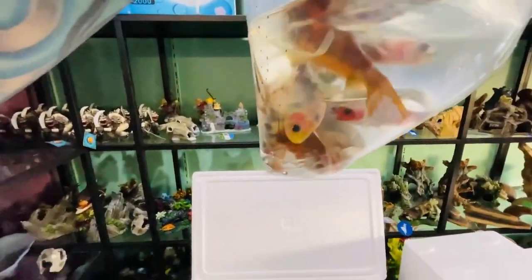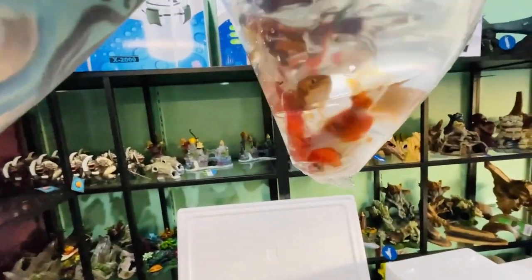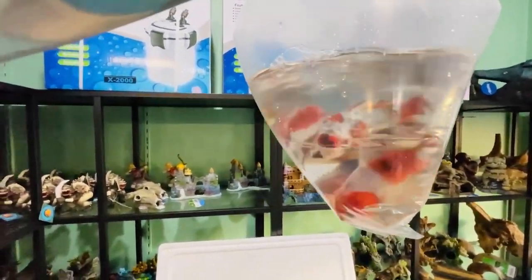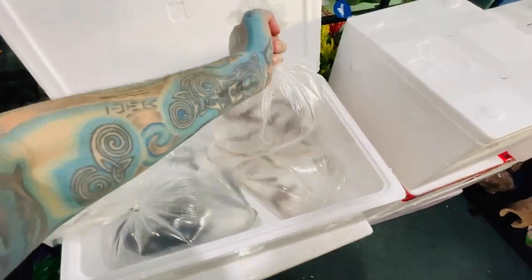We also have shubunkins - a shubunkin is a motley colored goldfish, the closest thing you can get to a koi without getting an actual koi in Queensland, because koi are illegal here. There are some really nice ones in there with blues and all sorts of colors. Let's pop them in a tank and move to another box.